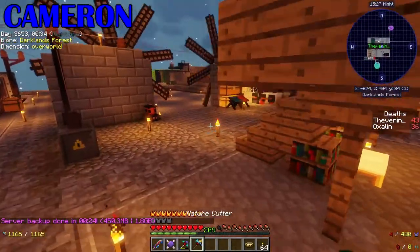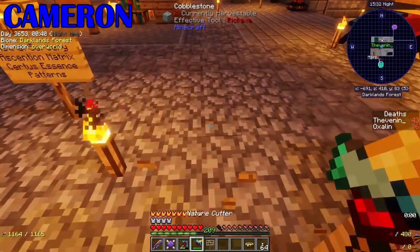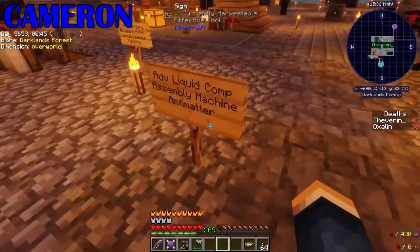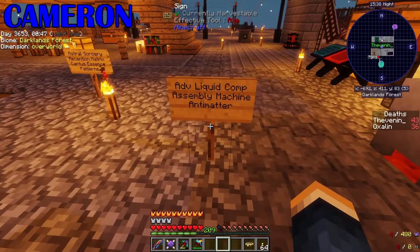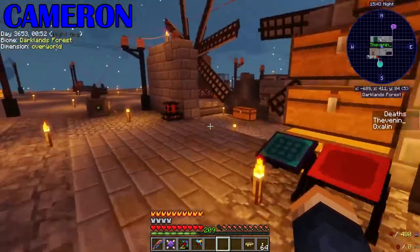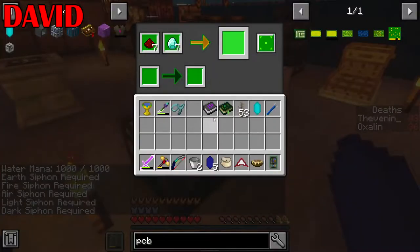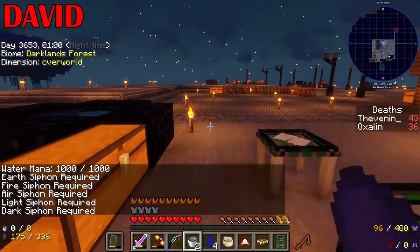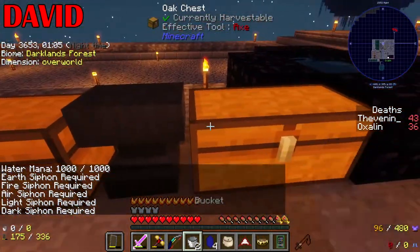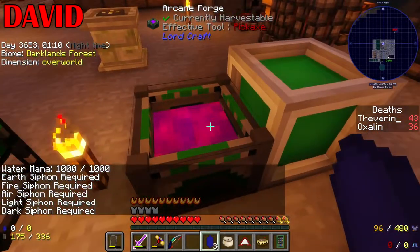Let's look at my signs. My secondary sign of nuclear craft machines — I think I've made all of those now, so that can go. My first sign: advanced liquid compressor, assembly machine and antimatter — they are currently in progress. There should be enough crystals to make all of these things. We're almost there on the pressure front.